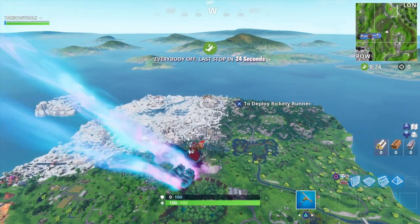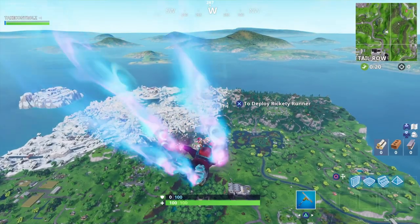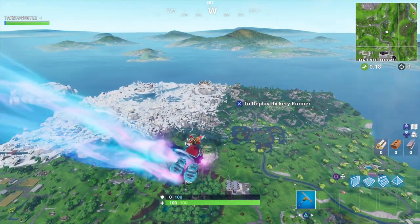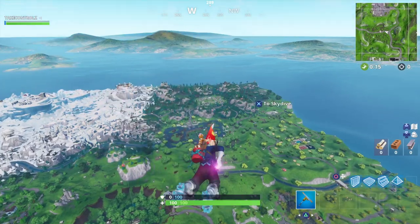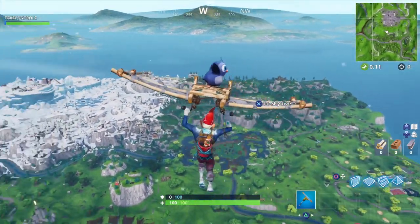Yo, what's happening guys, back on Fortnite. I'm gonna be checking out the penguin glider, the Rickety Runner. I'm sure a few of you have got this glider — it's tier 79 in the battle pass — but I've not seen it yet, and I'm sure a few of you have not either. Check it out.